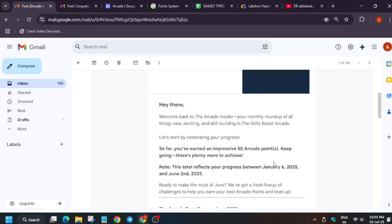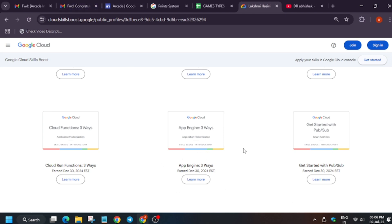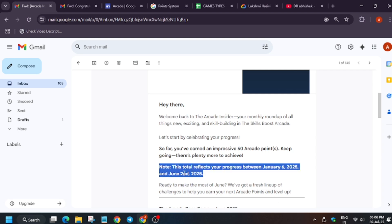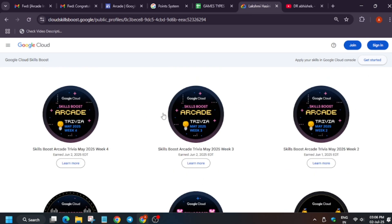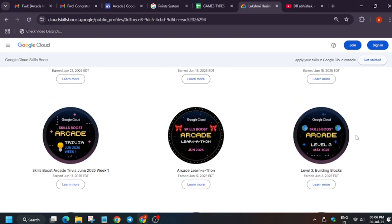Here is an easier way: this email was sent around June, so if you received it previously — like in May — your points up to that date are shown there. From June 2nd onward, count the public profile badges manually. For example, if the insider email shows data up to June 2nd, count any new badges earned from June 3rd onwards, up to the last badge date.